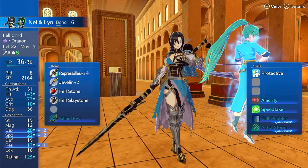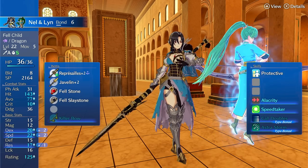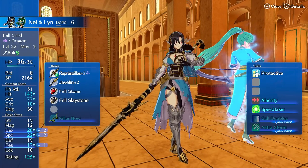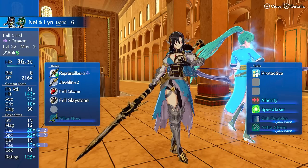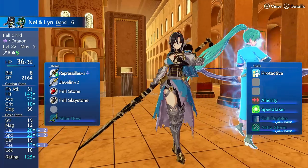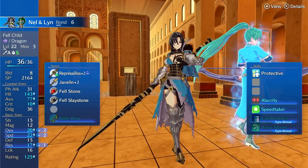If you want to just get them right away, just beat it on normal even on a maddening run, around chapter 13. Let's talk about what they do, how strong they are, and how they compare to other units that perform a similar role. Nell is kind of like a spear bruiser.